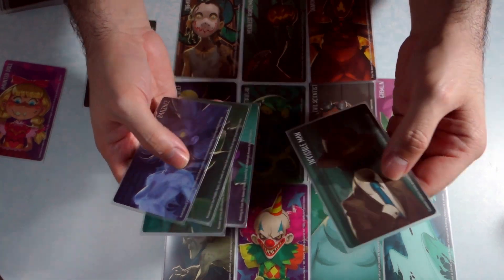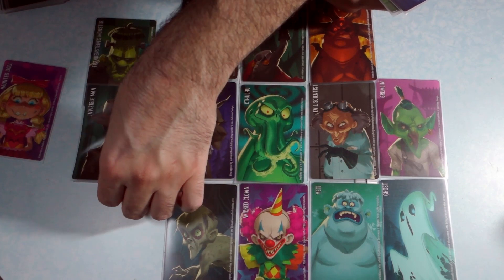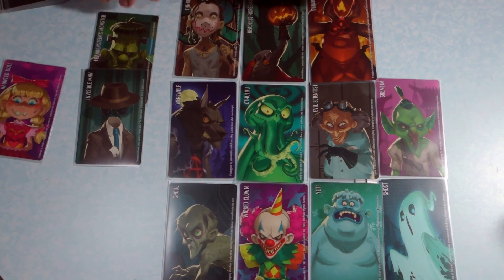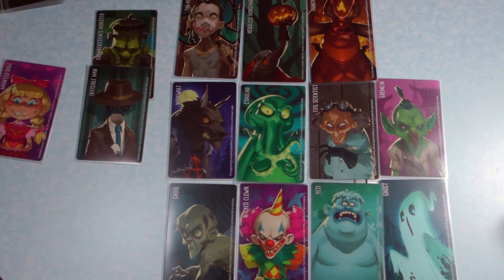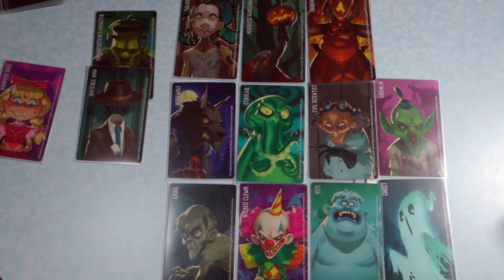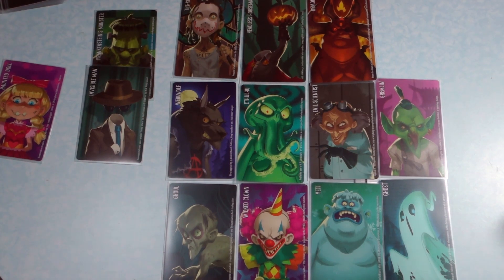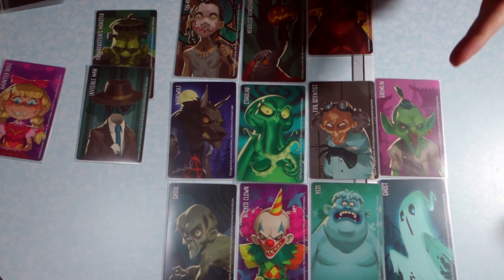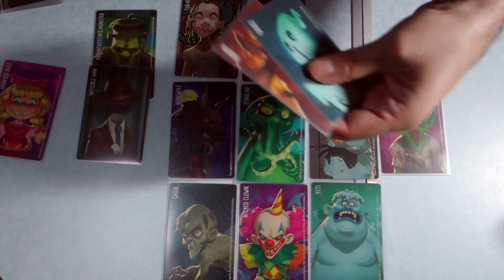In round two the clue giver looks at his cards. We're going to go with experiments — and put the Invisible Man. So here we have experiments that have gone wrong: Frankenstein's Monster and the Invisible Man. Hopefully the guessers would pick up on that and think, okay, maybe science is involved with these two. So you could easily eliminate the demon and the ghost. We'll eliminate those two — that's the second round, eliminating two cards.